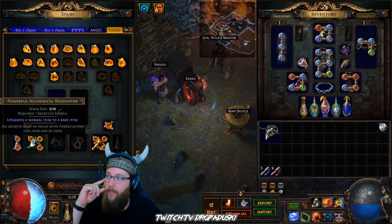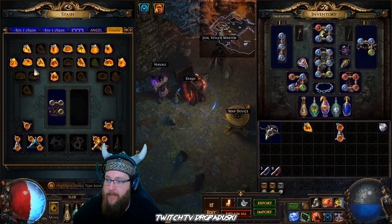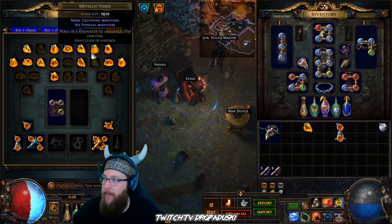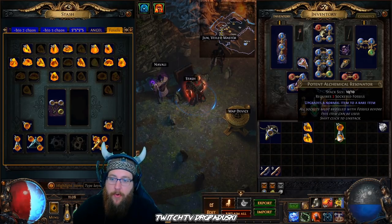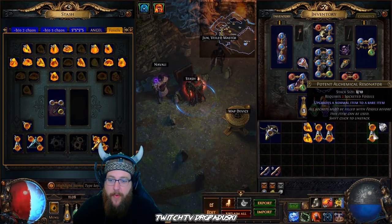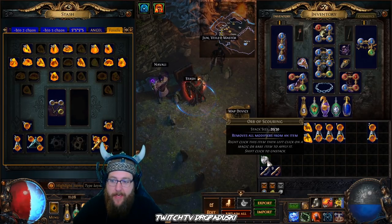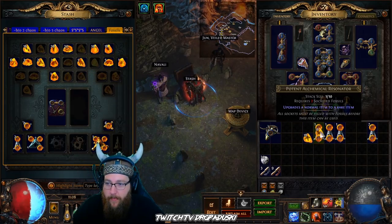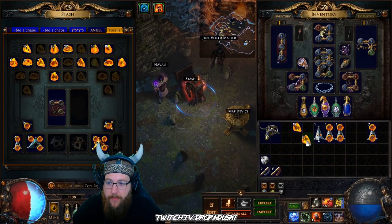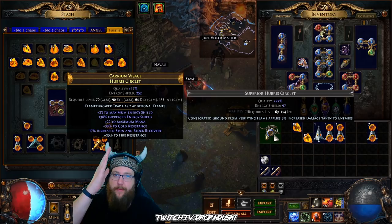We've got our hubris circlet. We're going to take out some two-socket resonators, some dense fossils and some scorched fossils. Now if you don't have resonators, remember to always check the value of both — sometimes the yellow resonators are an extra chaos more, so get those ones. If you have scours laying around you just scour them every time, and if it doesn't hit what you want, scour it. Throw the dense in there, throw the scorched in there — it says more fire modifiers, more armor, energy shield, or evasion modifiers — and then we pray for a good roll.